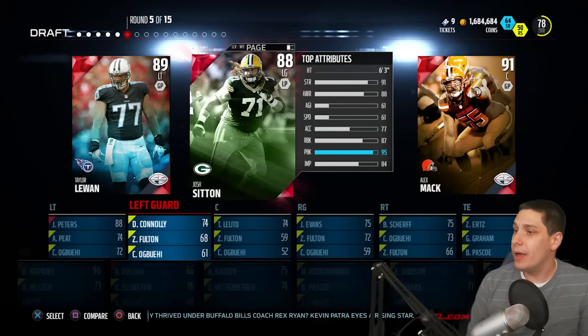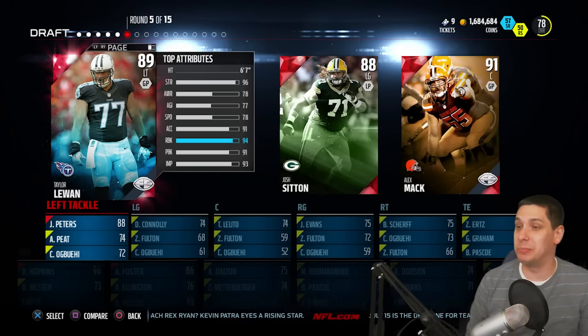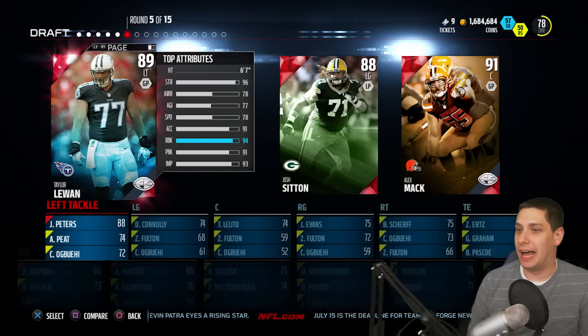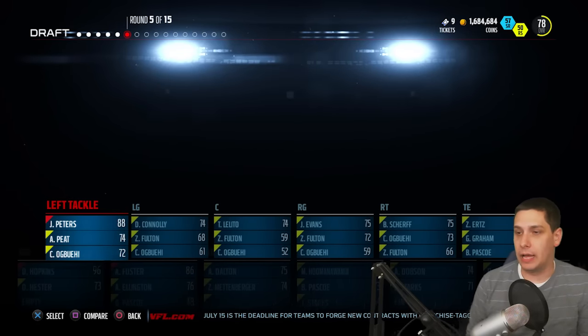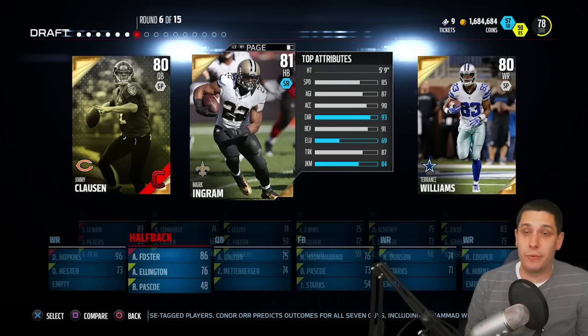So we're looking for a G now. G, H, I, J, K, L — so we're going Taylor LeJuan. Damn it. Alright, we're going to end up probably putting him at right tackle, or maybe Jason Peters at right tackle. Unfortunately it would have been nice to get Alex Mack there, but that's alright. We got two decent outside tackles, so that could be worse too.